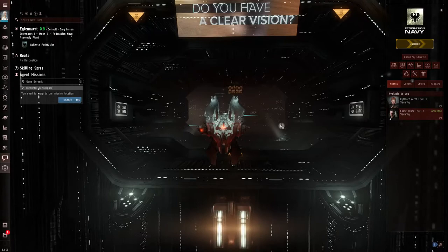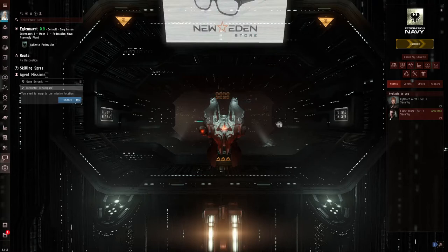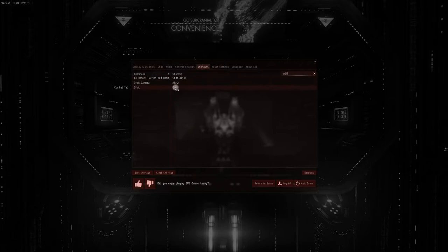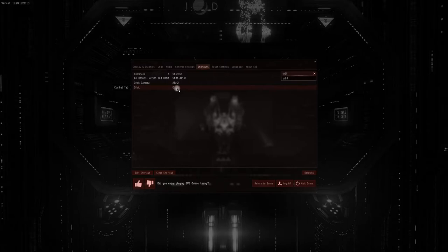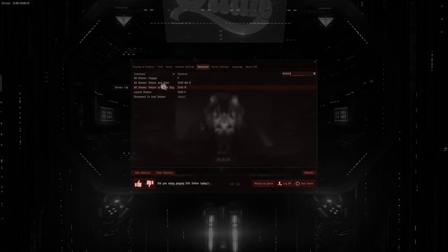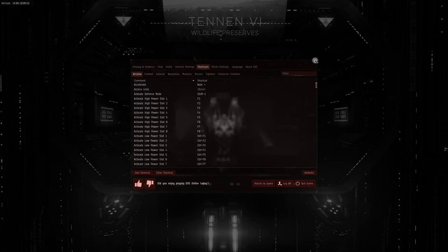The first thing we need to know about combat is how far away from stuff we want to be - it affects how we attack. If you hit Escape and open up your shortcuts, there are a few hotkeys you need to know. One is your orbit hotkey - mine is O for orbit, but the default might be W. You also need to know your Keep at Range hotkey, and everything about your drones: engage, return, and launch. The faster you can hit the hotkeys, the better off you're going to be.